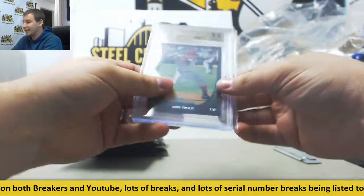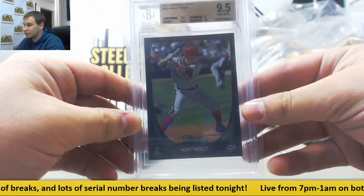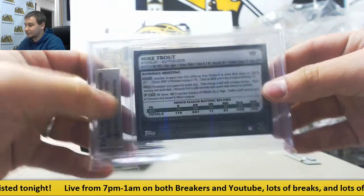Next pack — another BGS graded Mike Trout, 2011 Bowman Draft Rookie. That is a 9.5 gem — 9 on corners, 10 on surface, 9.5 for the other two. That is two Mike Trout cards now out of this box.